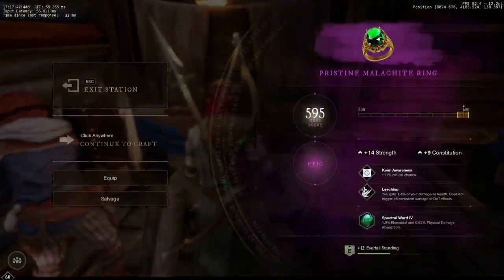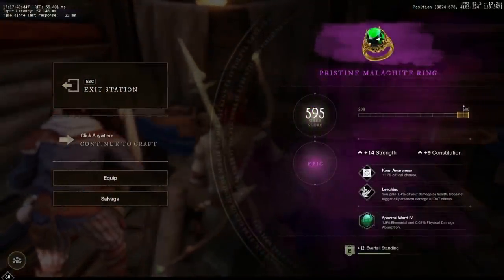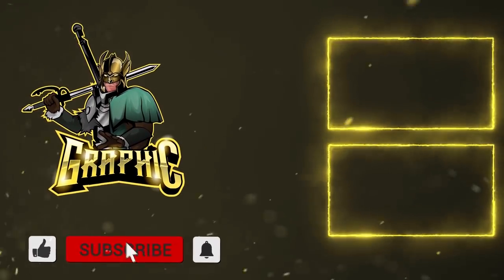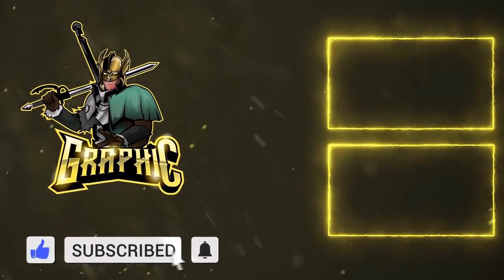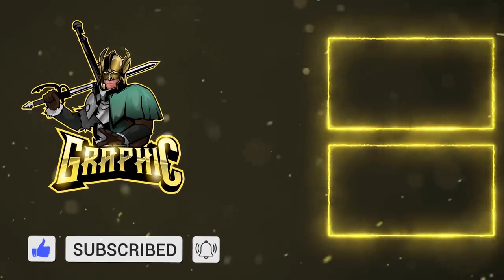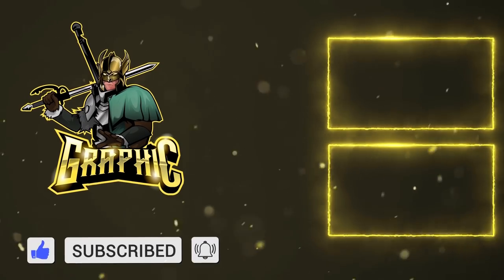595 gear score — an insane gear score — with crit chance, 14 strength, 9 con, and then leeching: 1.4% of your damage returned as health every time you do damage. Really really solid ring. Let me know what you guys think about these crafting videos. Thanks again guys, I'll see you all in the next one.